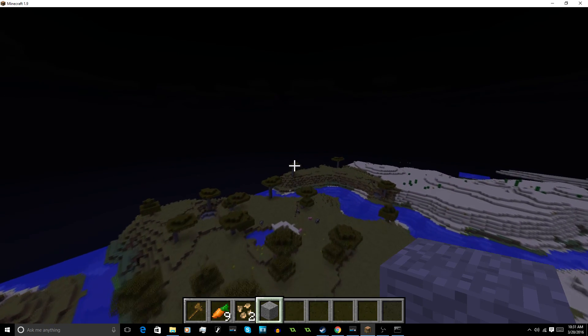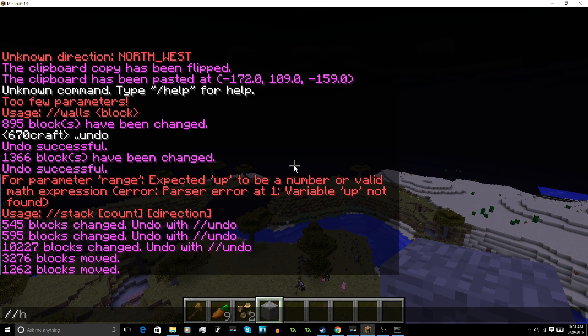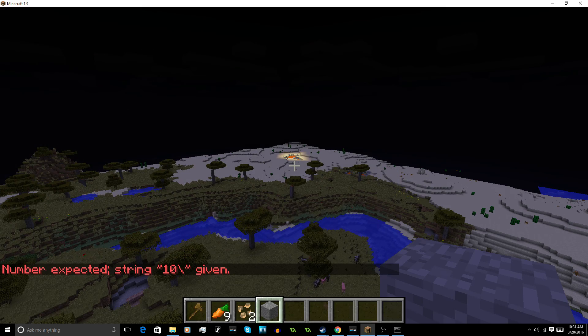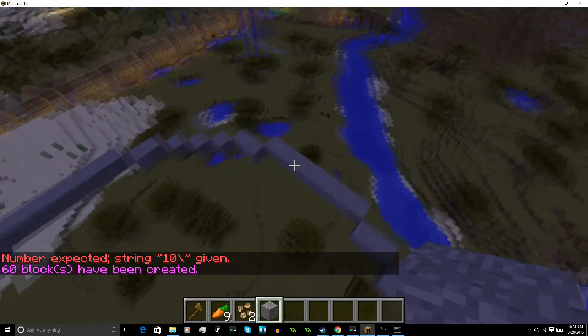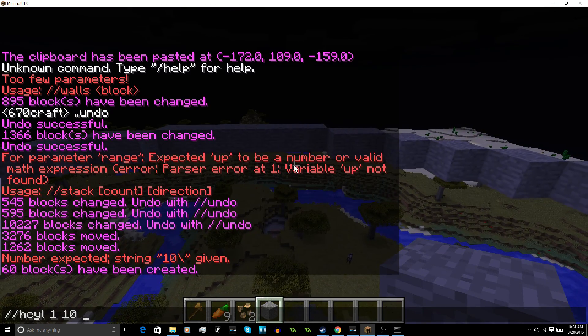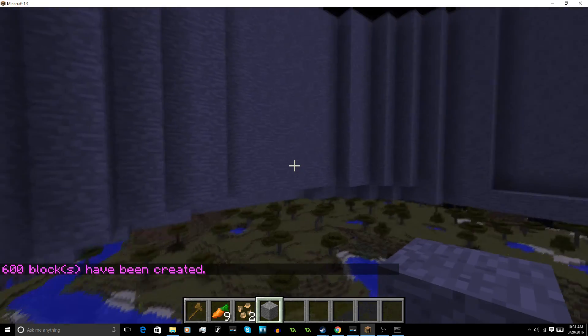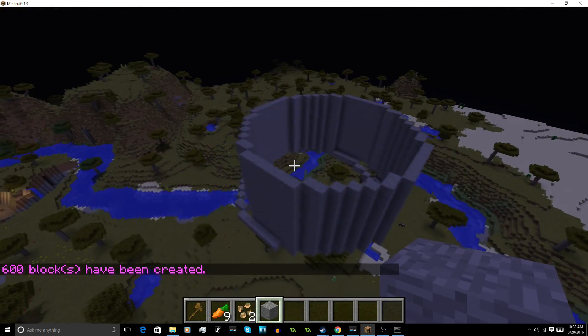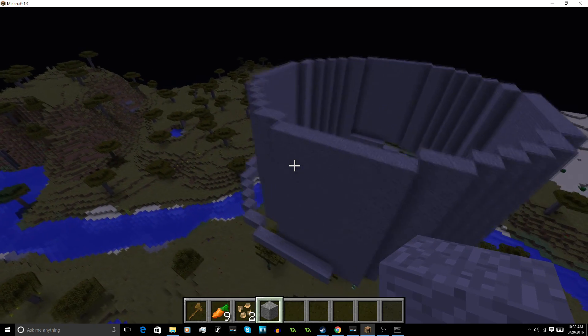Now we're going to go over more advanced stuff. We can do //hcyl — hollow cylinder. This does what it says: it makes a hollow cylinder. Let's make it block 1 with a radius of 10. Now it has created a hollow cylinder. You can also add another depth parameter — like another 10 — to make it taller. It offsets you to the center of it. You can make both 2D and 3D shapes with this. It's really useful.